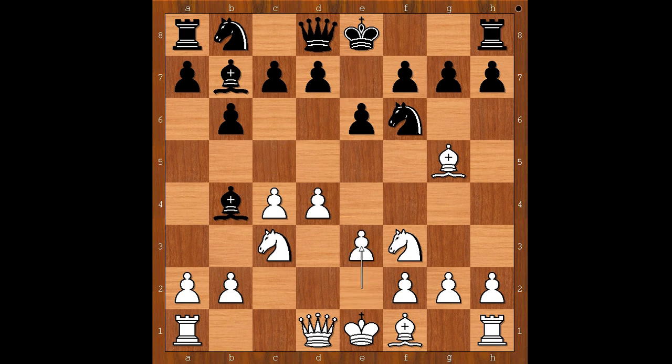Black to move. h6 was played, asking the bishop to decide. This move was first played in 1915 by Alekhine. His opponent played Bh4, and in that position Alekhine played c5. Max Ewe was the first ever to play g5 in this position.